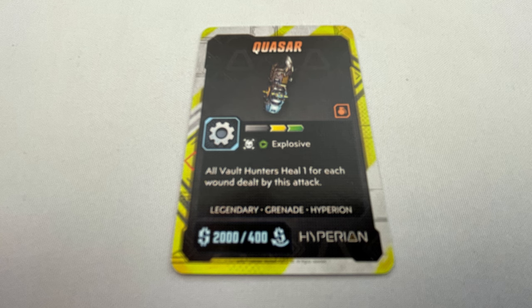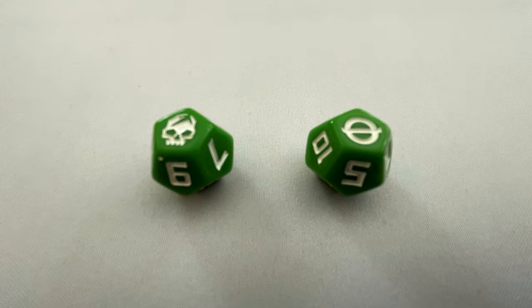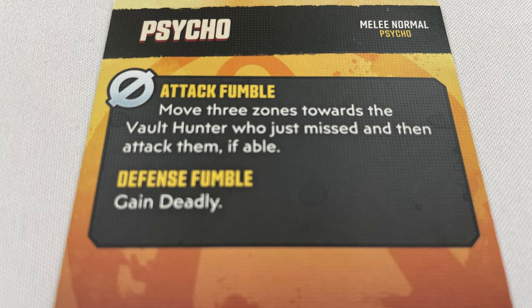Grenades are a free action. The die rolled is the color shown with a tiny icon after the attack icon, and goes out of ammo immediately — turn it face down. You can only use one grenade per turn, even if it has since been reloaded in the same turn. Step 4 is to calculate the results: equal to or higher than the target result is a success. The skull is a crit — an automatic success. A fumble is an automatic failure. Some characters have effects when you roll a crit or fumble. For example, on a fumble when attacking the psycho, they will move 3 zones towards the Vault Hunter that attacked them and attack if able. Step 5 is to apply the effects for success or the consequences for failure. For any special effects to occur, the action must be successful.